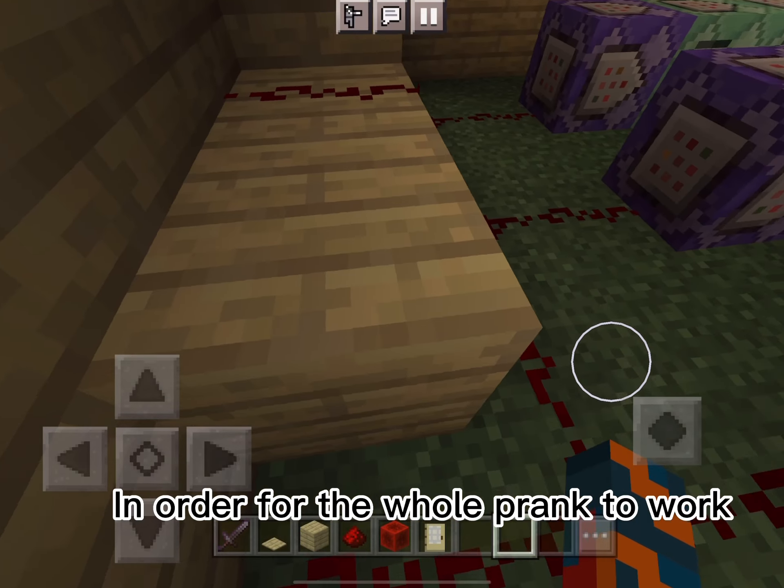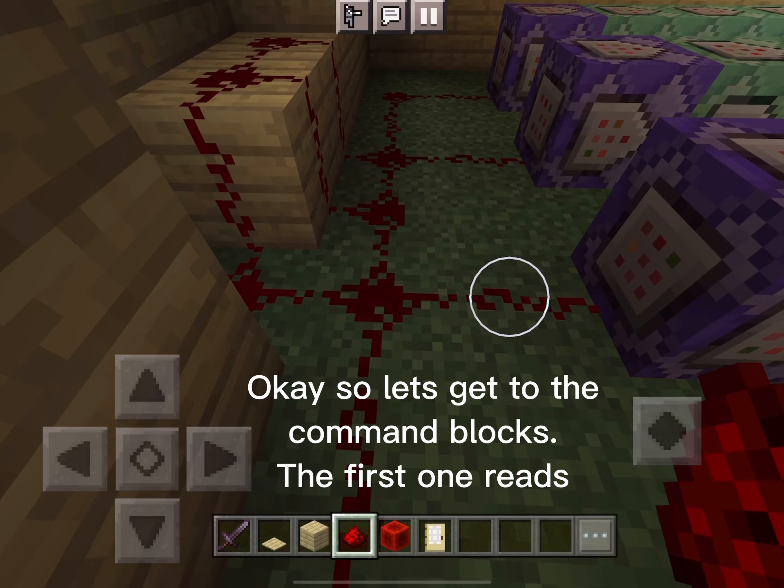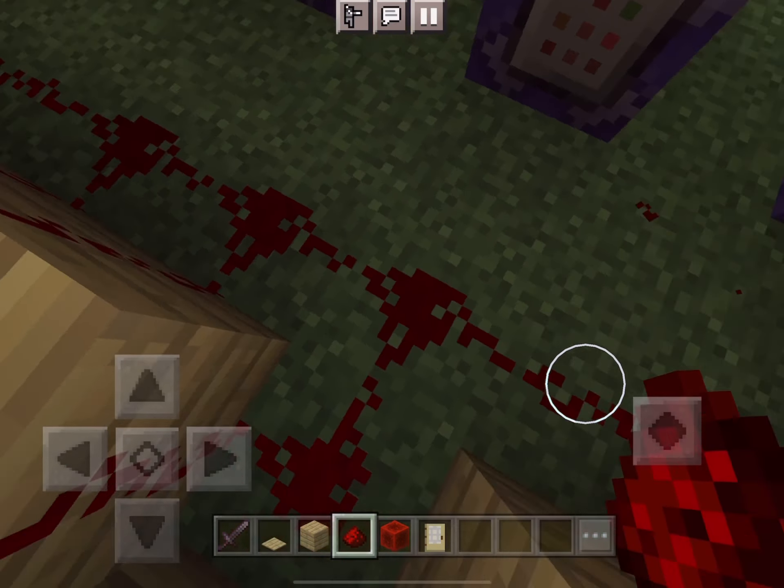At the same time make sure it connects to the redstone below so it can activate the command blocks, which will make the whole prank work. Now let's get to the command blocks — the first one reads slash...